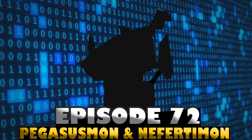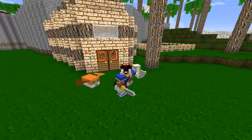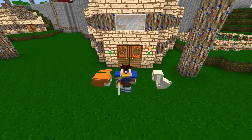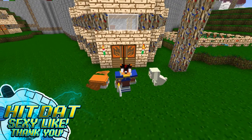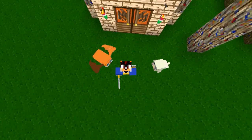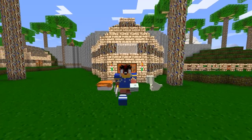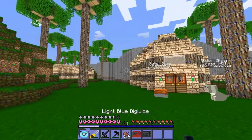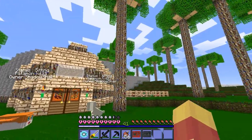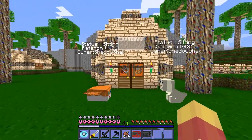Welcome back to Digimobz, Episode 72 — Pegasusmon and Nefertimon! Make sure to hit that like button. In the last episode we defeated the Ender Dragon with a strange guy, who gave us his Alphamon because he wanted to go back to his own world. We also got a brand new house that really fits with our Digimon area, and I'm really glad about that.